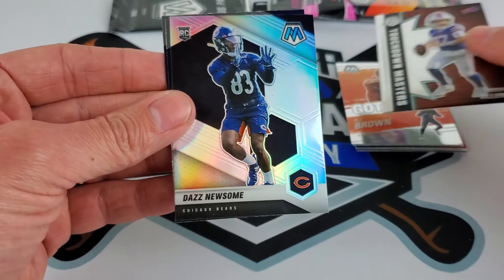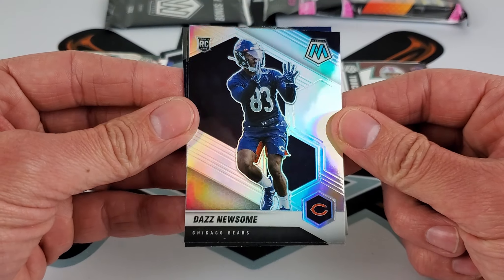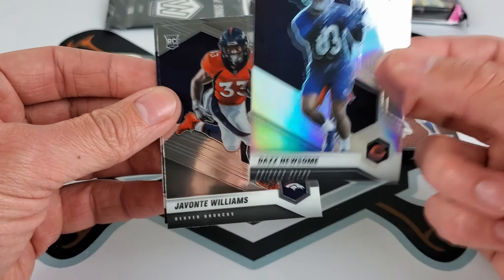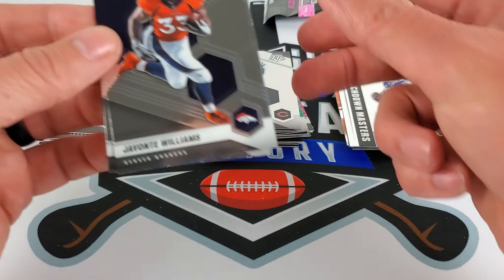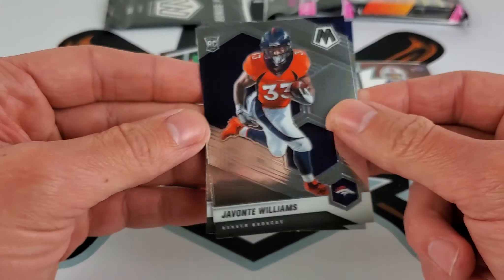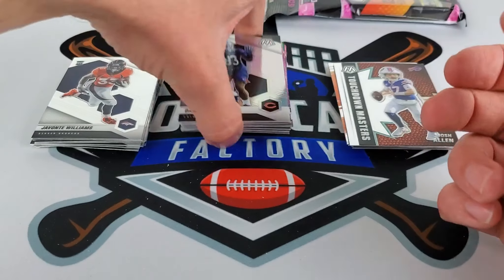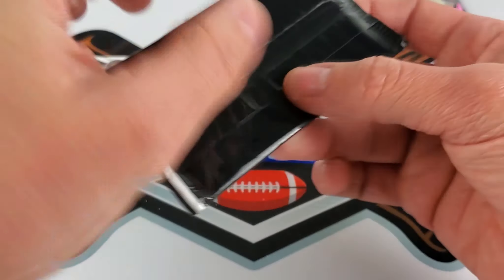We actually have a silver in the back here — Touchdown Masters of Josh Allen. Our silver is — we were looking for that card earlier — it's a rookie: Daz Newsome. Not too bad on that. Javante Williams and Sam Ellinger. Definitely the best pack so far.